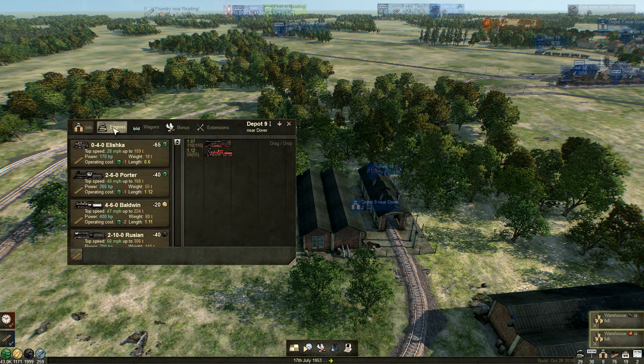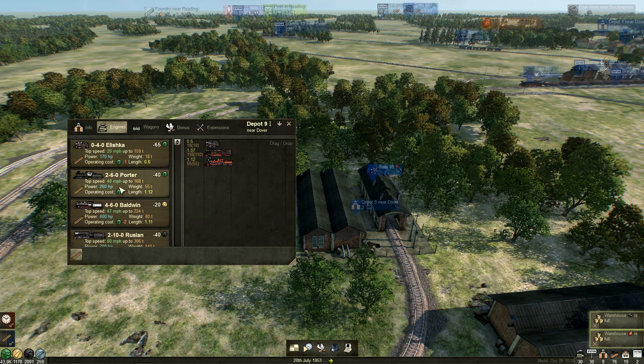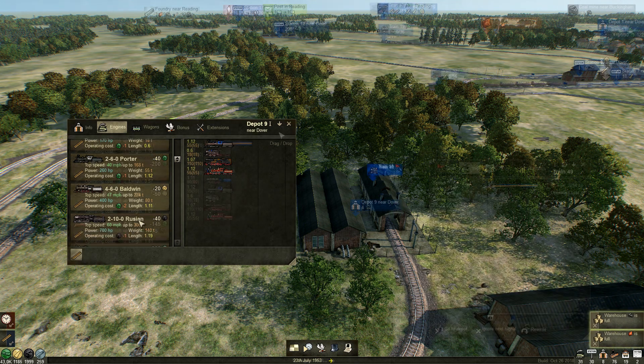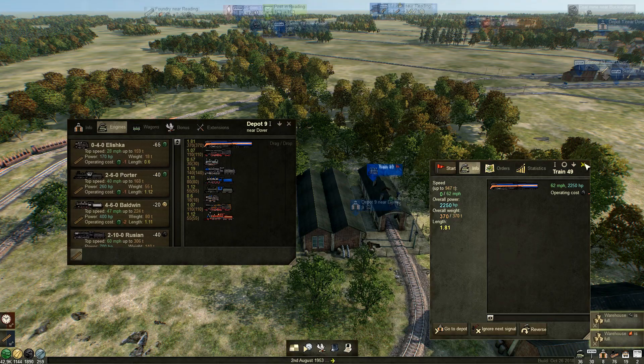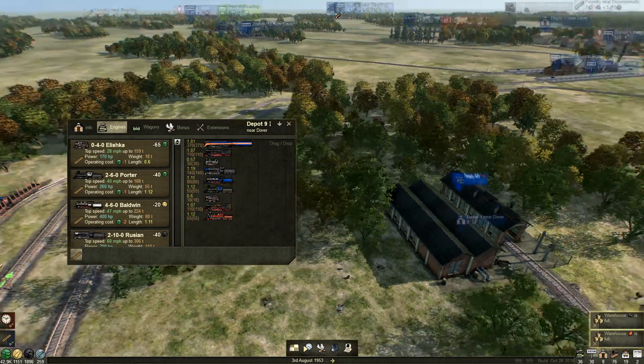So we're going to do that — we're going to buy an Elishka and put that in there. We're going to buy a Porter. I want to put one of each in, even if we've got them out here, so we don't have to worry about whether we have them or not. I think that's all of them — we have all of them in here.